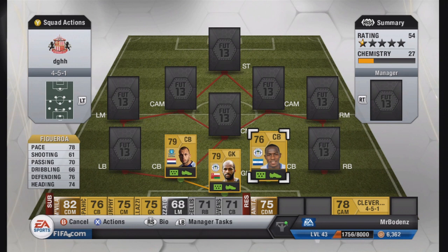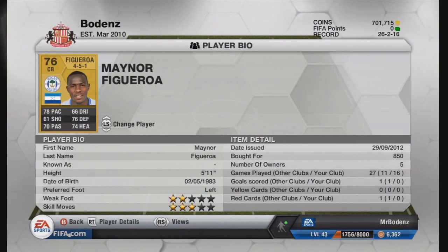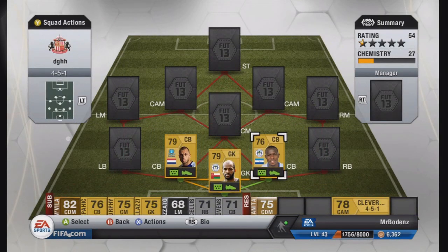And Figueroa is pretty similar. 78 pace — pacey players really can't do damage against this team. He has 70 passing, 76 defending, and 74 heading, so both centre-backs are good in the air. Figueroa's height is the same as Heitinger — 5'11". So tall, fast, strong in the air. These two form a brilliant defensive partnership.